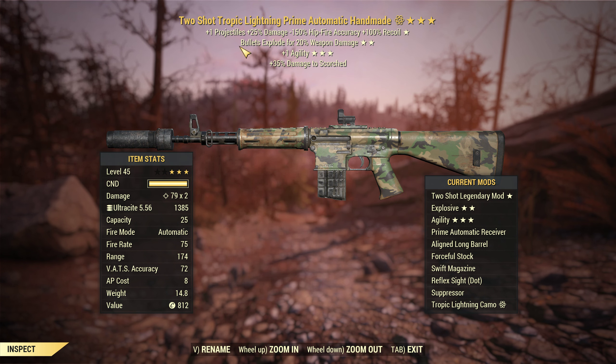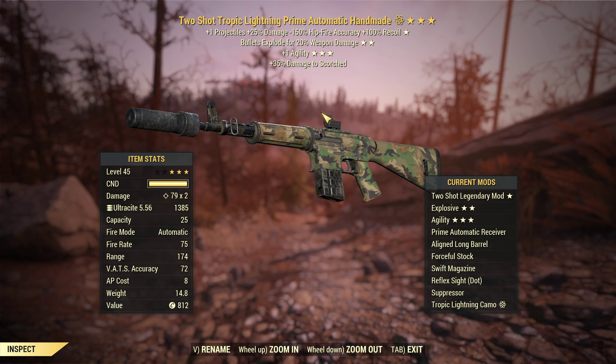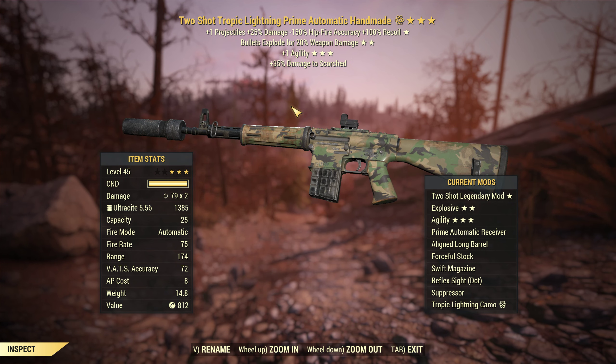It's a two-shot bullet explode for 20% weapon damage and plus one agility. We have the swift magazine on just because of the AP cost and the fast reload speed.